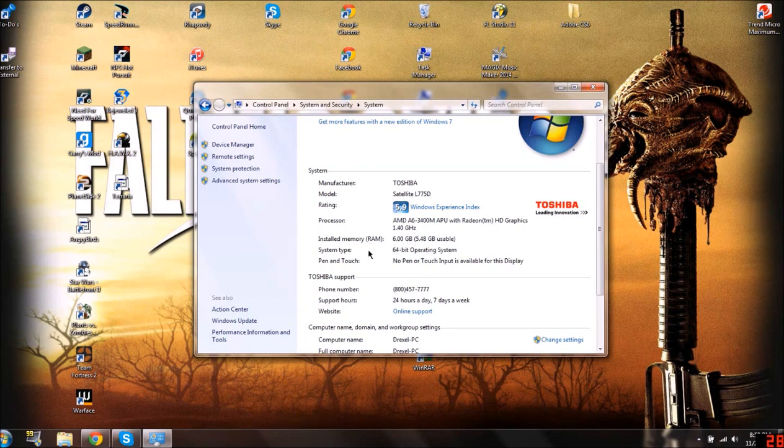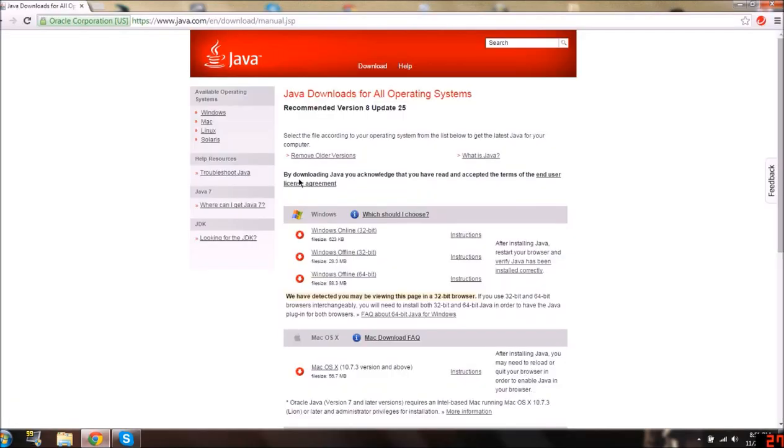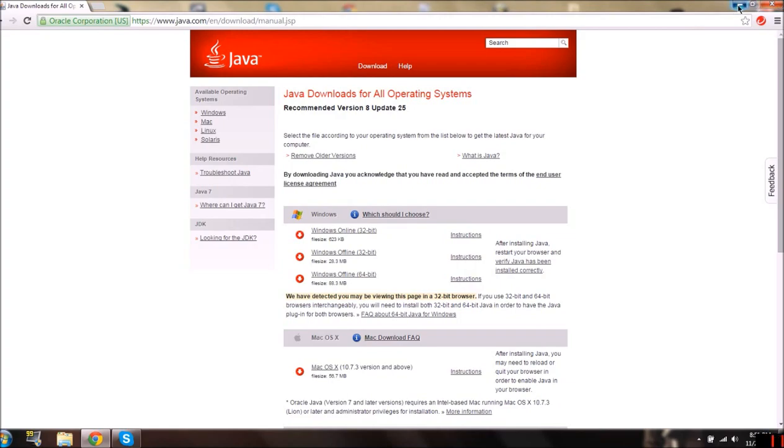You've got to keep that in mind. And then it says 64-bit operating system, so I have 64-bit. I need to come down here to this link — I'll put it in the description — and you're going to want to download this: the Windows Offline 64-bit version of Java. You're going to click on it and it's going to start downloading. Once it's finished downloading and you are certain that you have the 64-bit version of Java on your computer, move to the next step.